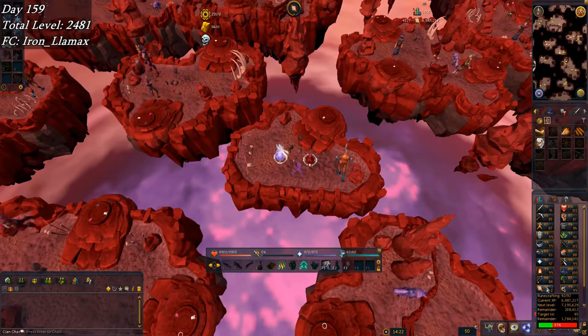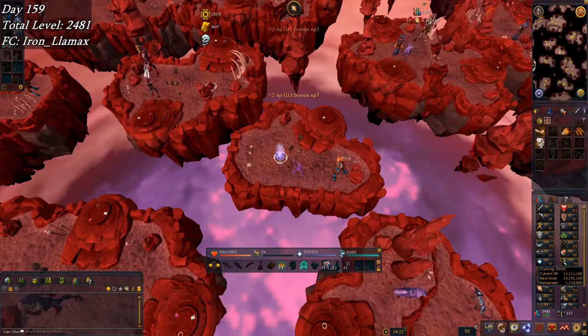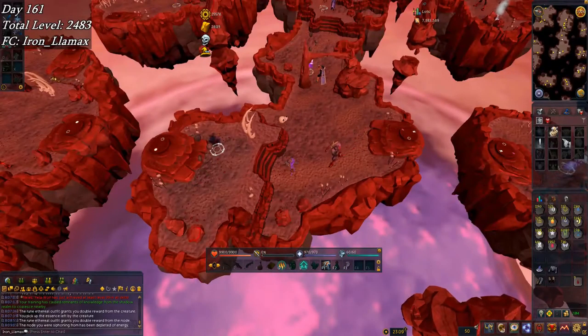I'm probably not going to get runecrafting to 99 this week — I don't have enough hours left. But I am going to stick it out here, and whenever I get close to 99, I'm just going to blow all my points on unstable essence and do that 600k-an-hour thing. It's not really AFK but it's a big XP burst.